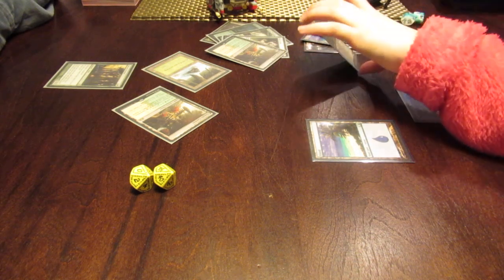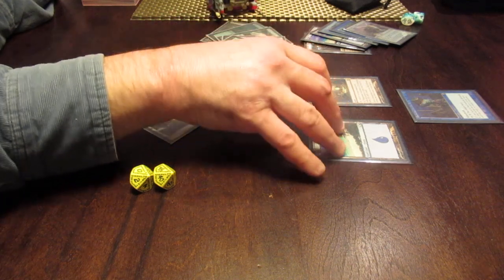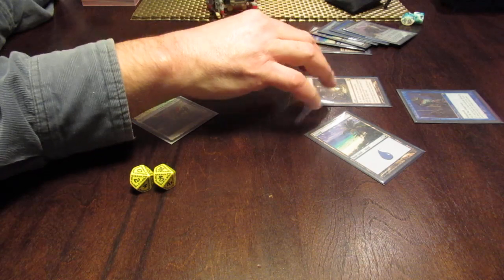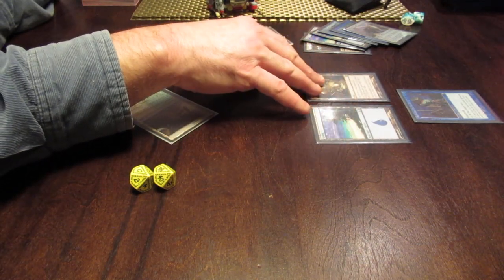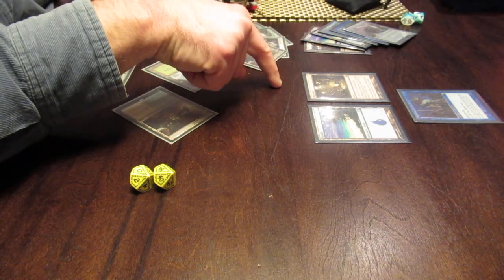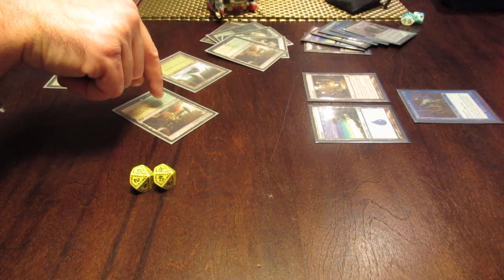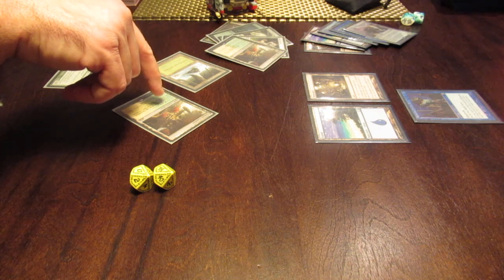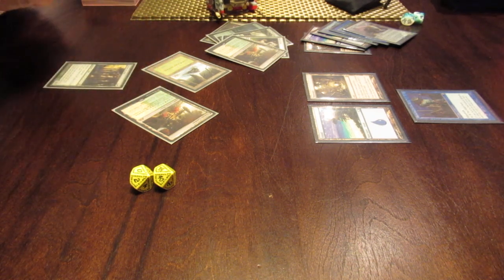Probably the Mutavault. Okay, so put it into play. Right now you can't attack with it, but later you can. You can spend one and it becomes a 2-2 creature. So if you want, you can save the mana to tap one of my lands during my next turn. But I already have this, so it's probably not going to matter right now.